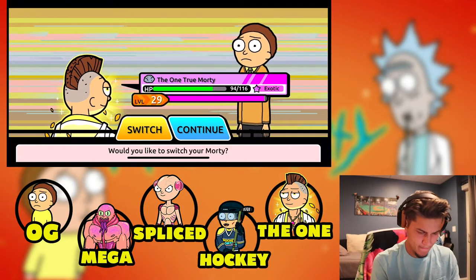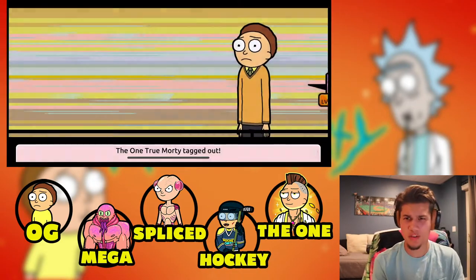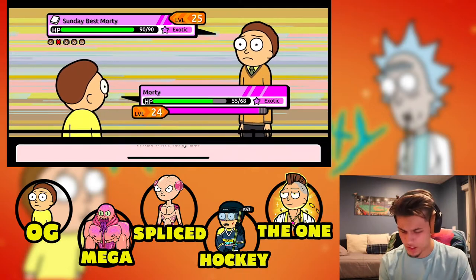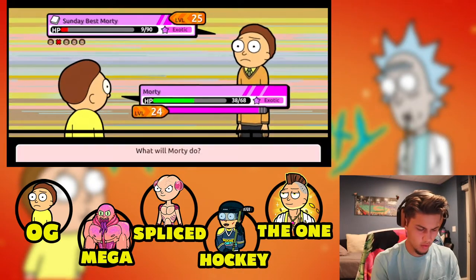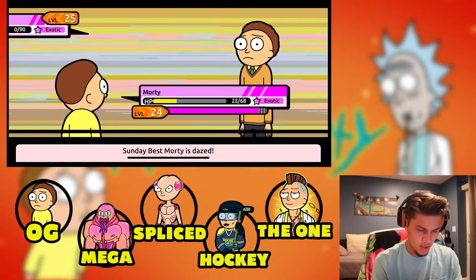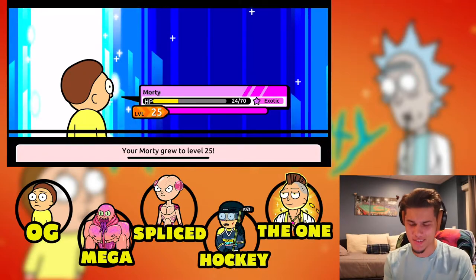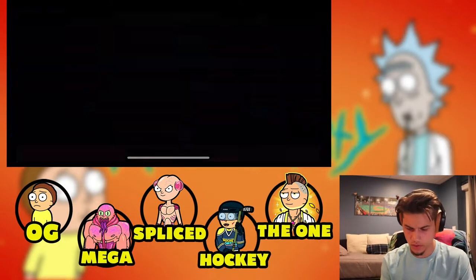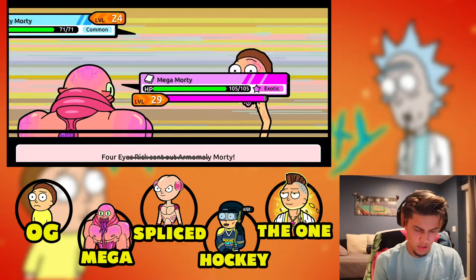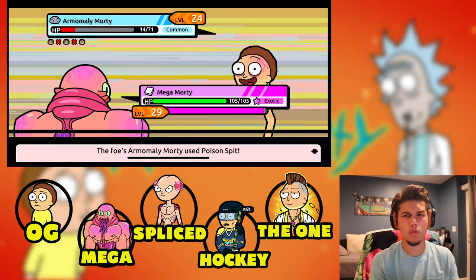Sunday Best Morty — don't know what type you are, so I'm going to regular Morty. I'm just gonna smack you around a little bit, use Swing. Take him out — level up to 25! There it is! He was rock type, so I'm sending Mega Morty back out and using Beam. We almost one-shotted him.